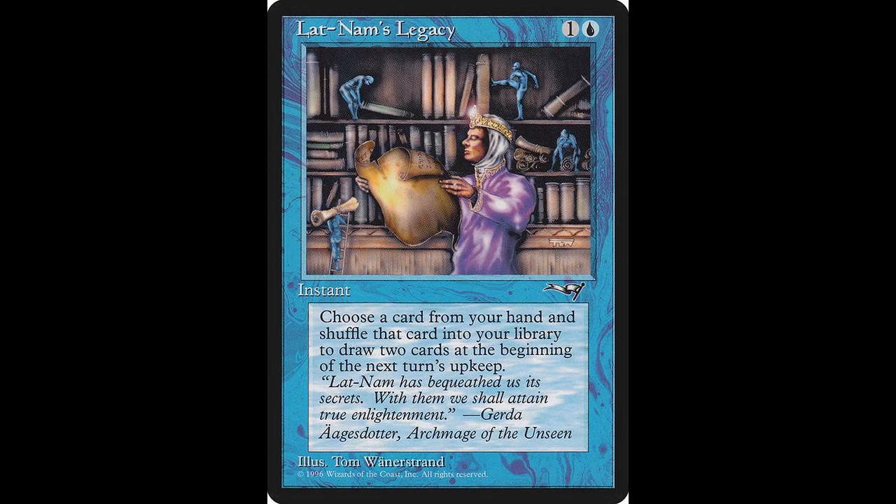Our final blue card for today is Latinam's Legacy. It's an instant that casts for one colorless and one blue. Shuffle a card from your hand into your library. If you do, draw two cards at the beginning of the next turn's upkeep. If you'd like to add this card to your collection, it will cost you $0.17, and it was reprinted one time.